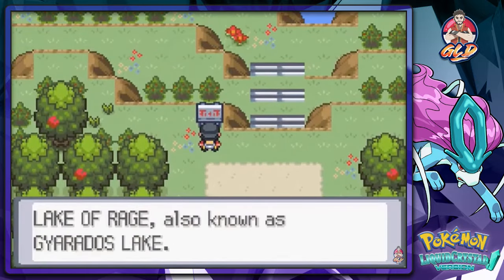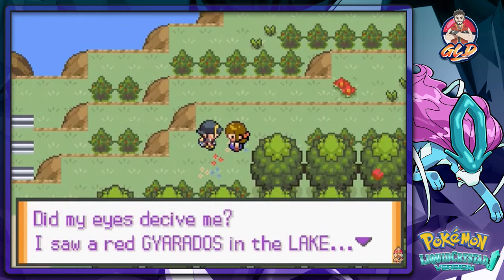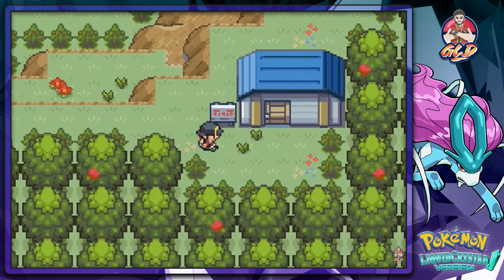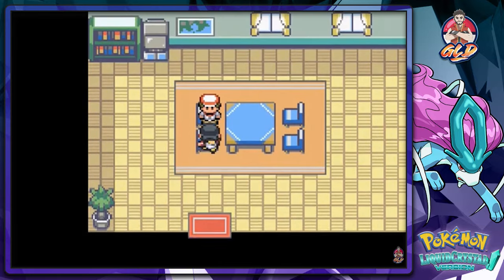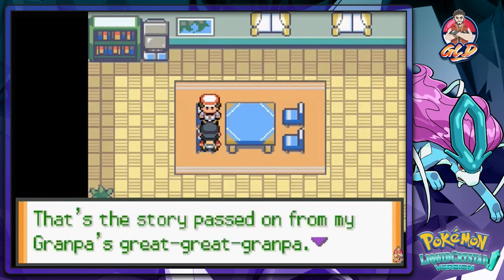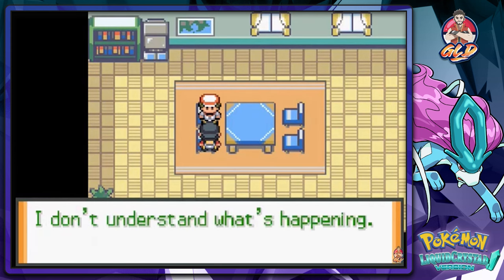Here we are at the Lake of Rage, known as Gyarados Lake. A lady says her eyes didn't deceive her — she saw a red Gyarados in the lake, though she thought Gyarados were usually blue. The fishing guru tells me the Lake of Rage is actually a crater made by a rampaging Gyarados, filled with rainwater. He says you used to be able to catch lively Magikarp here but something strange is happening.